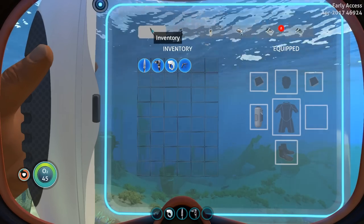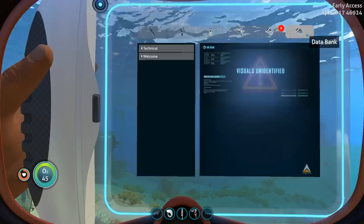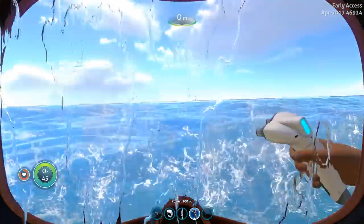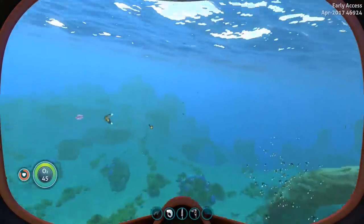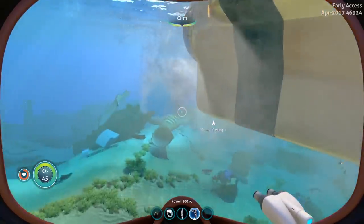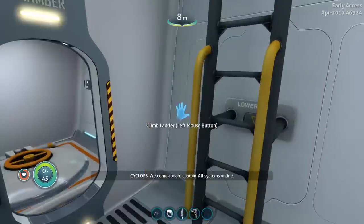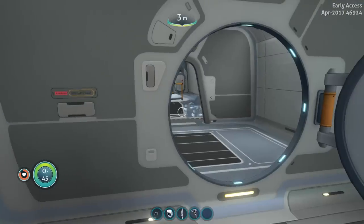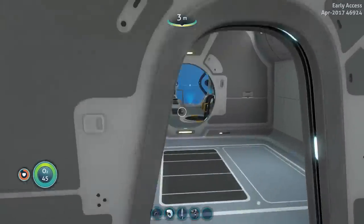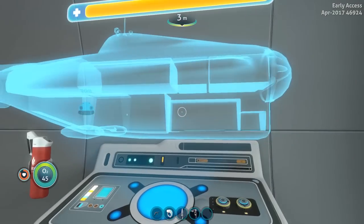We have a bunch of stuff to go over, including time capsules which is kind of technically a multiplayer feature. So let's summon a Cyclops - that's how you summon a Cyclops. We'll swim down and board the SS Holy Shit. All systems online. What's this - a decoy launcher, zero out of one? That's a new thing I haven't seen. The hologram has a little shimmer effect now.